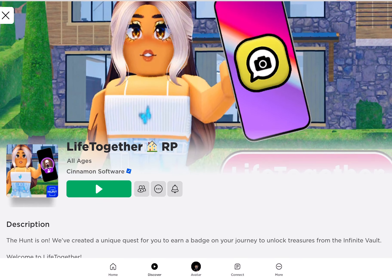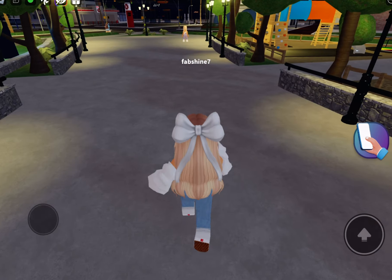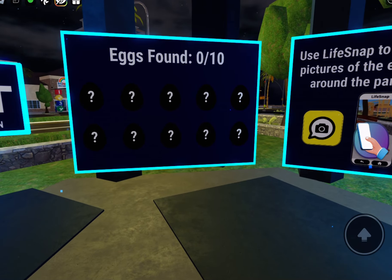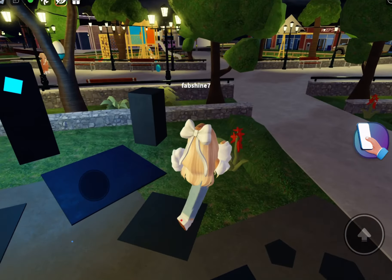Today I'm playing Life Together and I'm gonna show you guys how to get the badge from The Hunt — the Roblox event. I'm gonna show you how to get the badge in this game. It's pretty easy. There are gonna be eggs around the map and you have to collect 10 eggs. It literally says it here: use Life Snap to take pictures of the eggs around the park and you'll find 10.